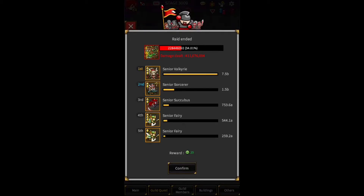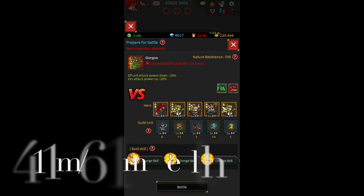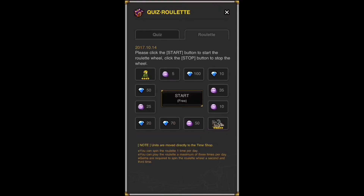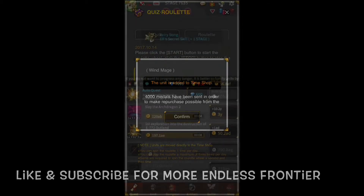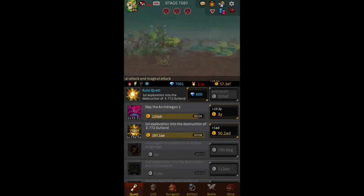Not bad at all for my first time fighting this guy. That was my first attempt going ahead and playing the swamp raid. Last thing we have to talk about is the pet fragments you can get from this raid and if it matters to you at this point of the game. Similarly to fire resist, nature resist doesn't come into play until you reach the 10,000 stage mark. So if you haven't reached the 10k stage mark, there's really no reason to have nature resist other than for the last raid, and even then you don't really need much. If you're not close to stage 10,000, this raid does not really matter.